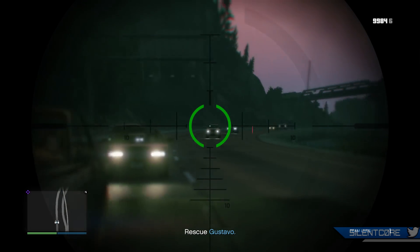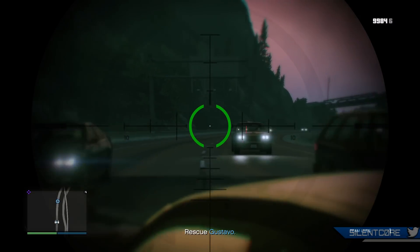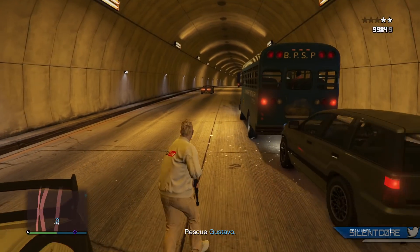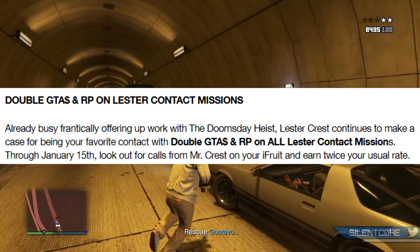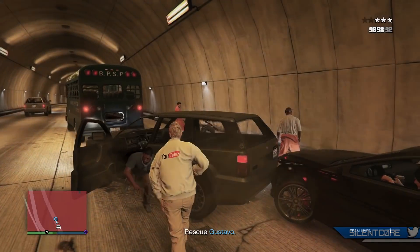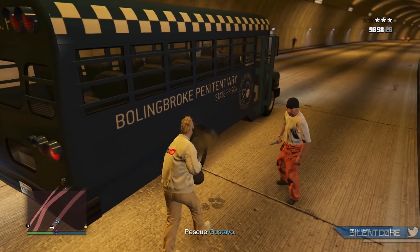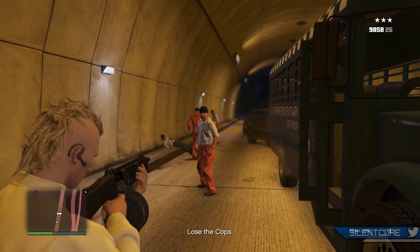Today I'm going to be showing you guys one of the best methods at the moment to make money as a solo player. This is a method I use myself when I just feel like playing without anybody else, and with this week's bonuses it's actually one of the best solo money making methods available. The bonus this week is double RP and double cash on Lester contact missions, so you'll be ranking up quickly and making a lot of money. I'll be showing you the best missions for maximum payouts, the best time to complete them using Rockstar's payment system, and general tips and tricks to maximize your gains per hour.